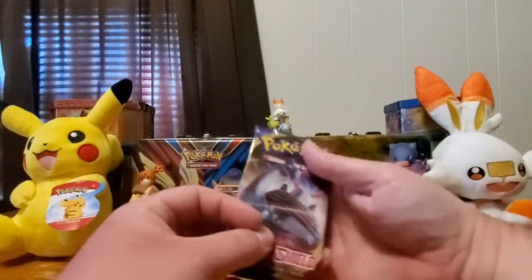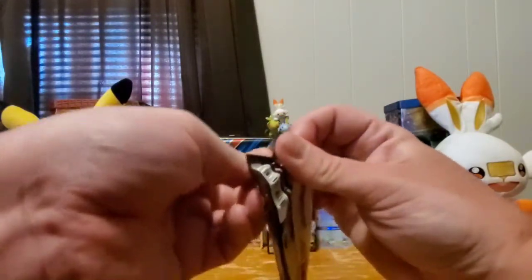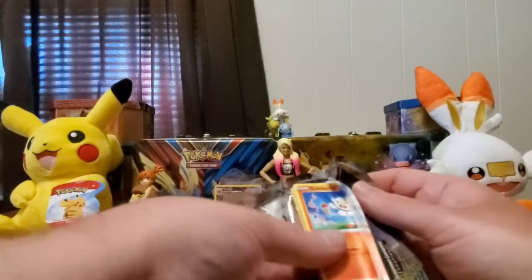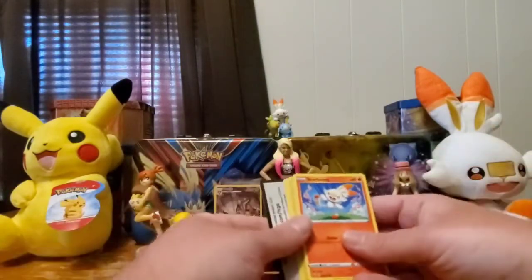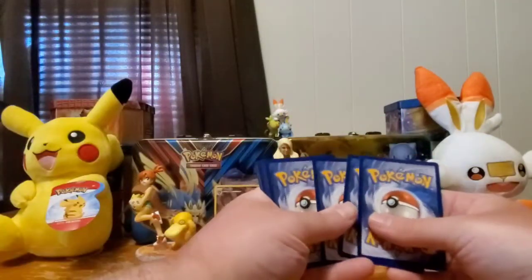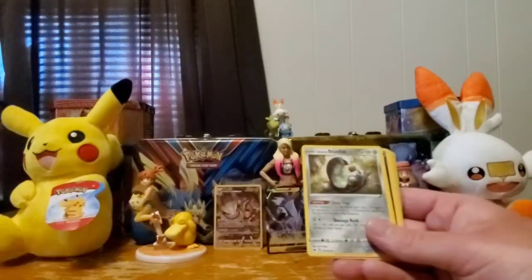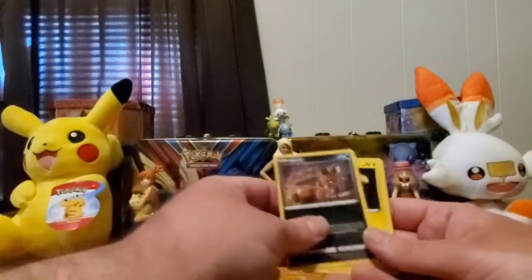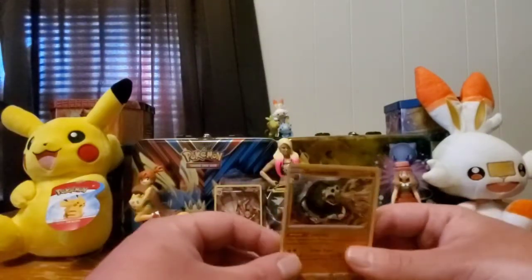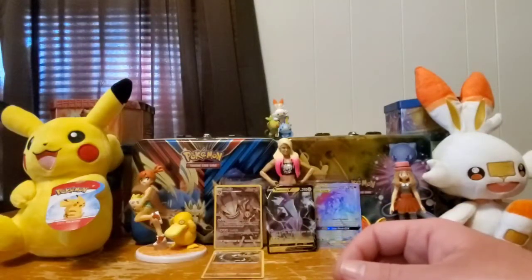Let's see what Sword Shield can offer — don't know how it can top those two awesome pulls but I'll take it. Of course it's the Scorbunny pack, there's the code card for you guys. Pulls: Electric Energy, Pokekid, Heatmor, Galarian Stunfisk, Scorbunny, Nickit, Milchin, Diglett, Ferroseed, Reverse Pikachu, and a Holographic Sandaconda. Not as impressive but no problem with that.